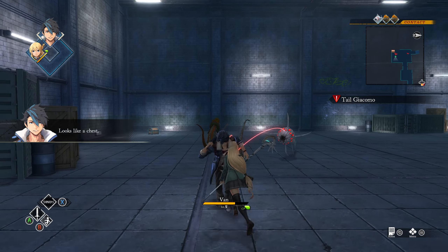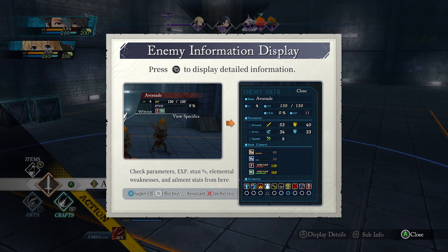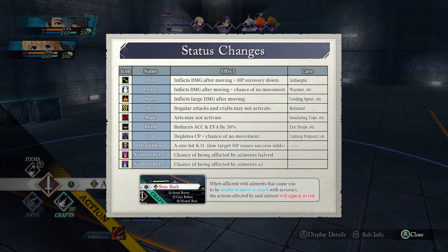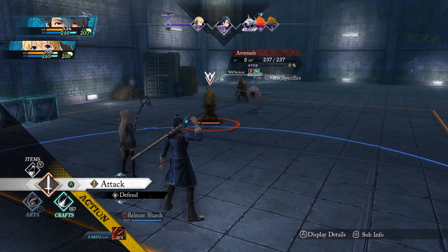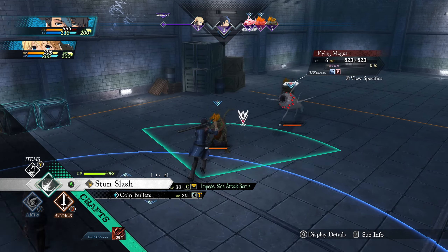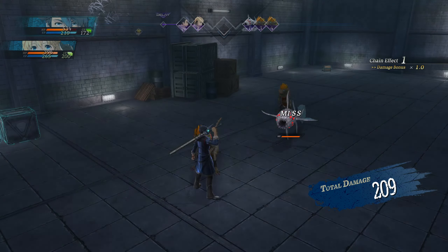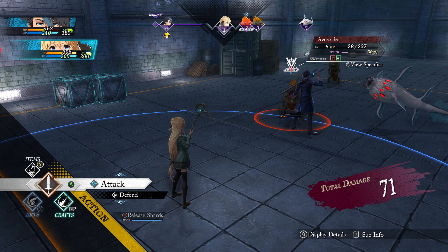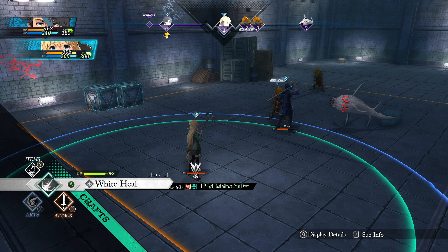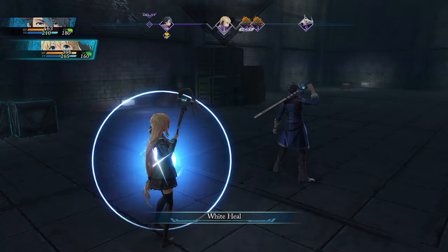Looks like a chest. Now let's separate them. Press select to display information — can't hide anything from us. Crafts — and we missed. Heal it, it's an AoE heal.